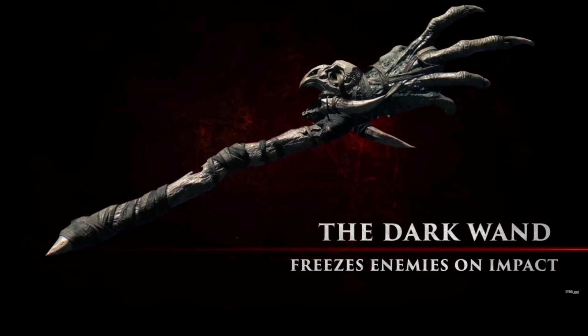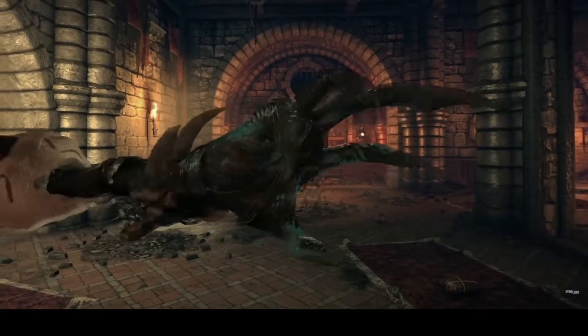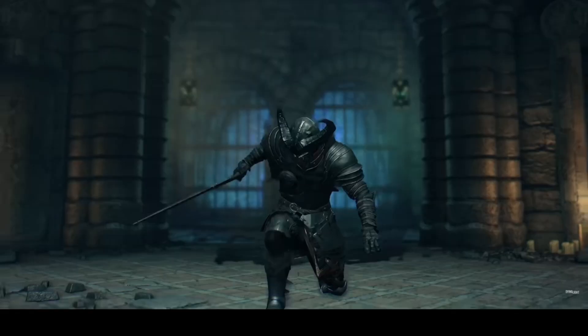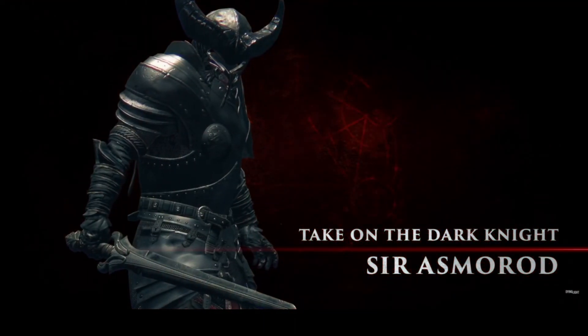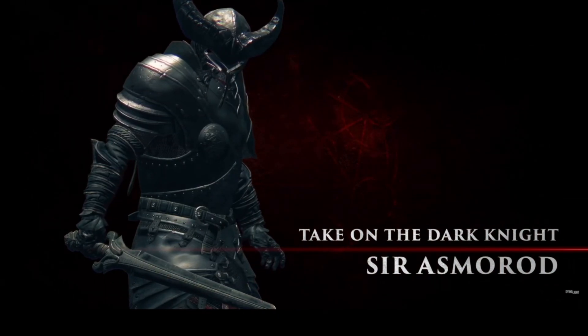This one looks much better than the Fire Wand from the last update, and it seems to be just a gnarly hand on a stick with a crow's skull strung to it. Then we're introduced to the new Demon, who literally leaps into action and looks pretty mean, although it is unfortunate that the trailer calls him Sir Asmerod when in the game he's actually called Lord Asmerod — a little mistake they've made there.